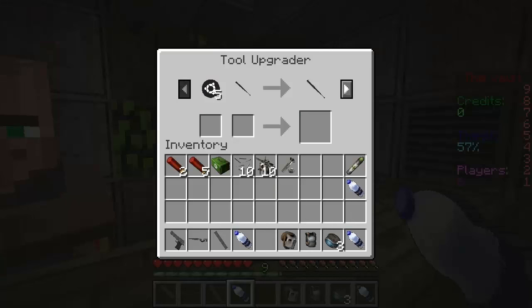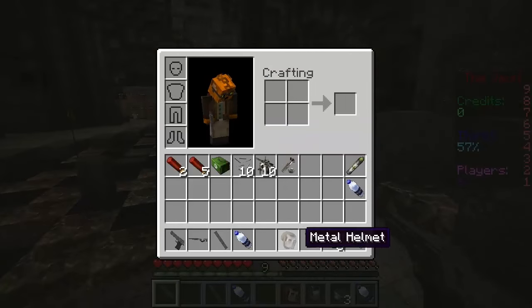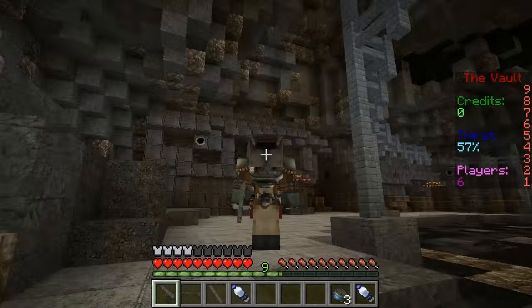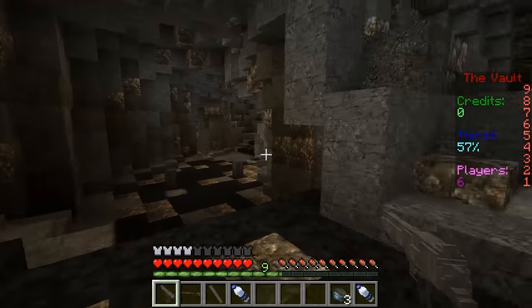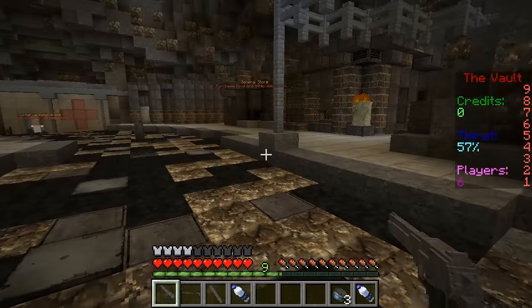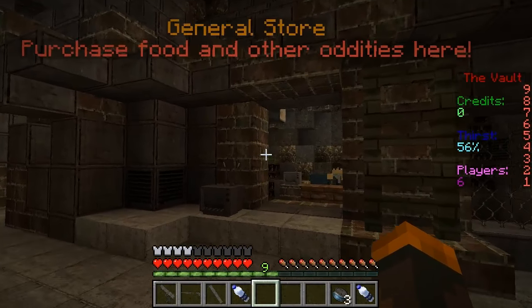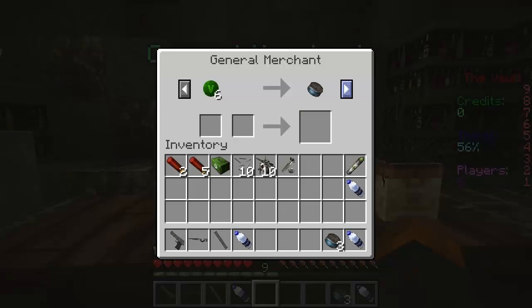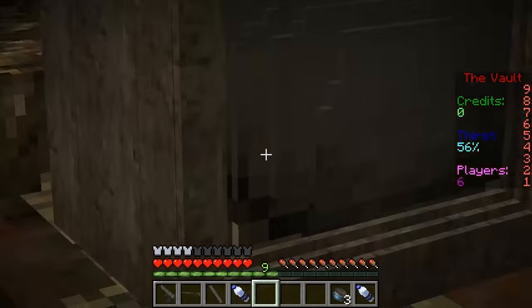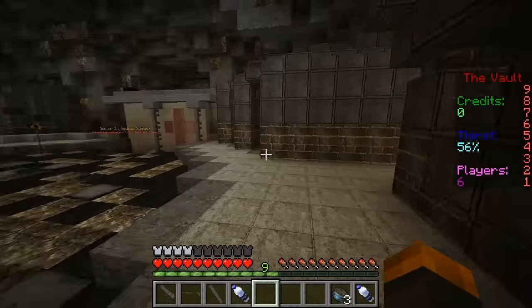You have a lot of things you can do - tool upgraders and all this cool stuff. Let's throw on this gear, look how awesome this looks! This is really fantastic, it's going to be an awesome series. Over here you have the general store where you can purchase food and other things you really need. There's a 3D model of a TV - isn't that awesome? This place is really looking awesome.